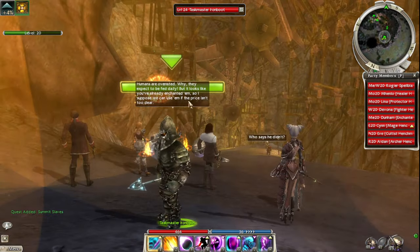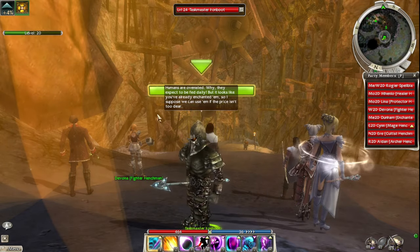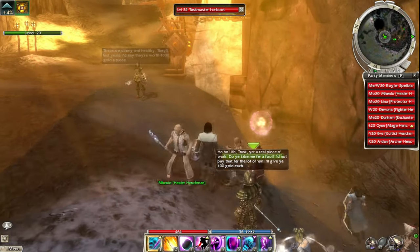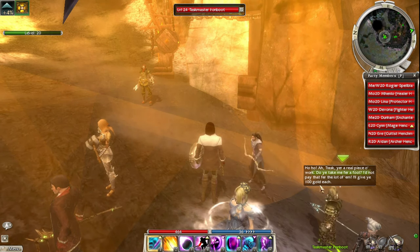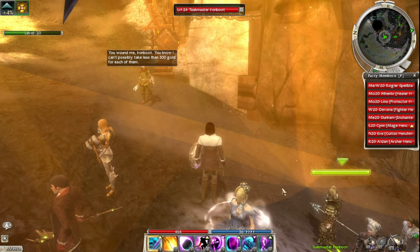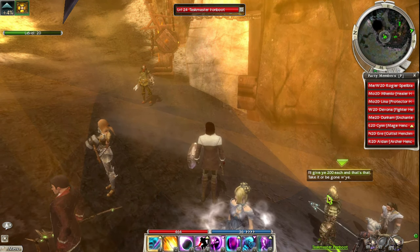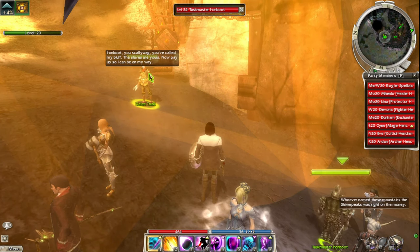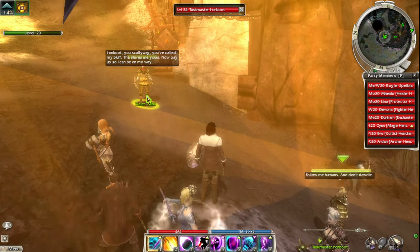The taskmaster says humans are overrated and expects to be fed daily. He notices we're already enchanted so we can't be used. He haggles - a hundred gold each, then says he can't take less than 300 gold each. Galen negotiates back: we'll give you 200 each, take it or be gone. The taskmaster accepts - he's making some money off us.